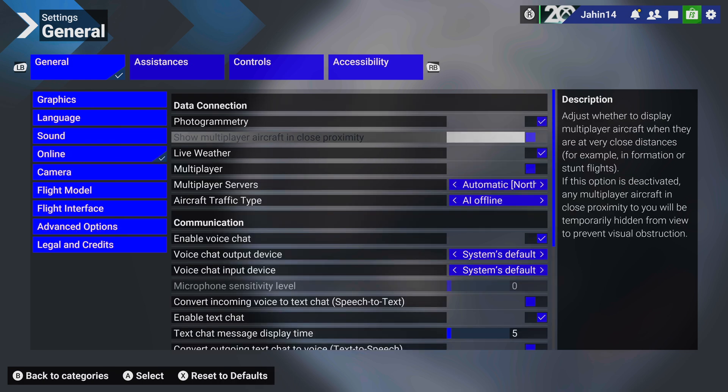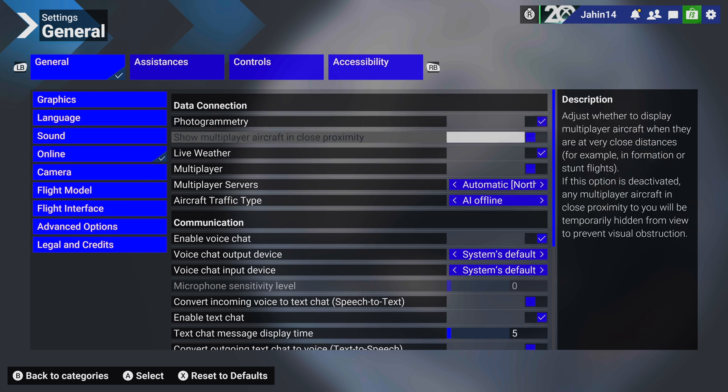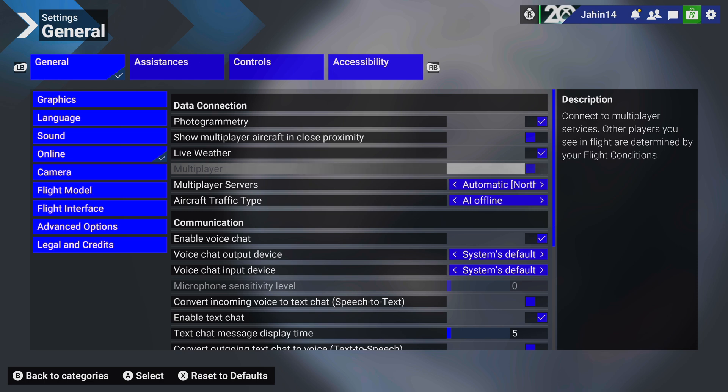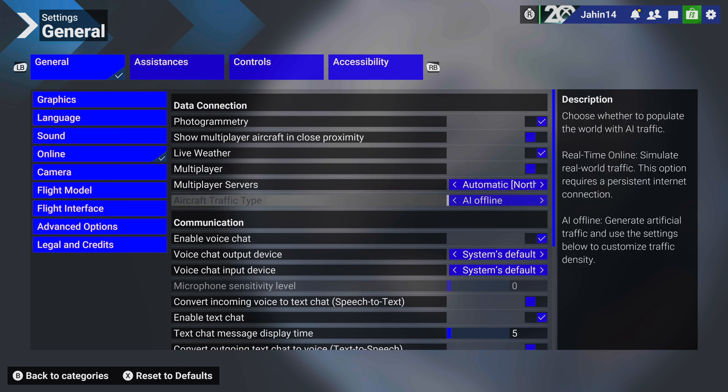On settings you can see that I've got these options toggled. Photogrammetry I've left ticked because I do want to see the buildings — I just don't want to see flat-style buildings, I want it to look a little bit realistic. So I left that one on. Live weather — that's a big deal. Multiplayer I've never used, so I'll just tick that off.